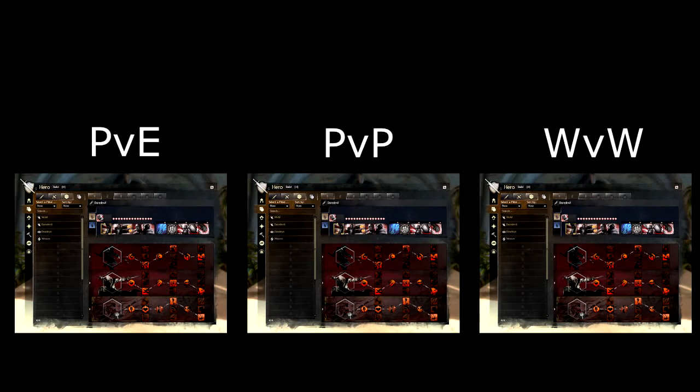Then we have the build slots for each character. In theory, this is a nice idea — if you don't play PvP or World vs. World, you can use those slots for a PvE build, or vice versa. If you only play PvP, you can have three PvP builds. But in hindsight, this might be more of a detriment than a benefit, because previously, you go to PvP and it loads your PvP build automatically. Now you have to manually pick the build you want.